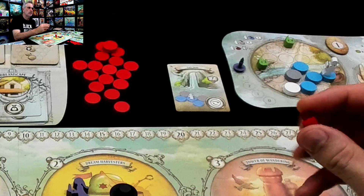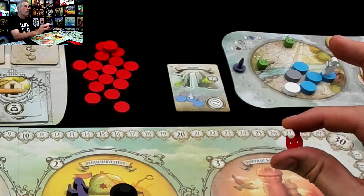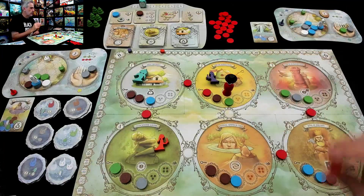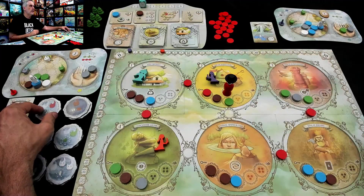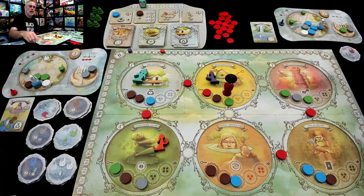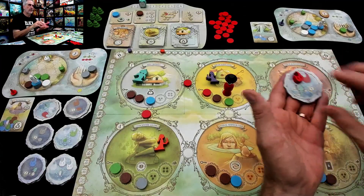A bunch of stuff happens. First of all, you get to make a Wish, which means you come back over here. Since this is a Red Wisp that Jen rescued, she looks at the top Wish of the Red Wisp list, and she now has a special power she can use for the rest of the game.